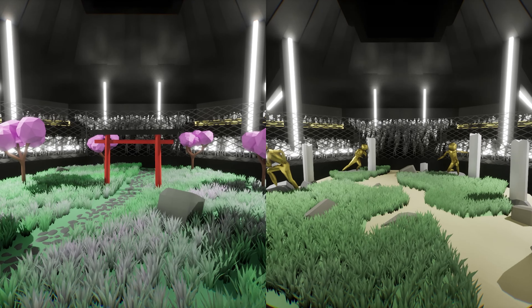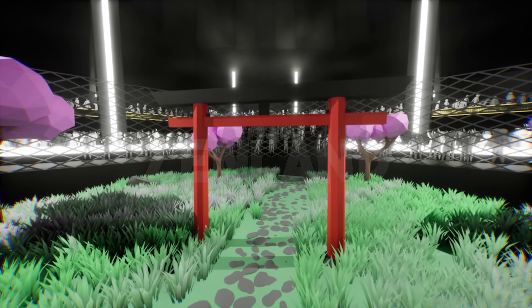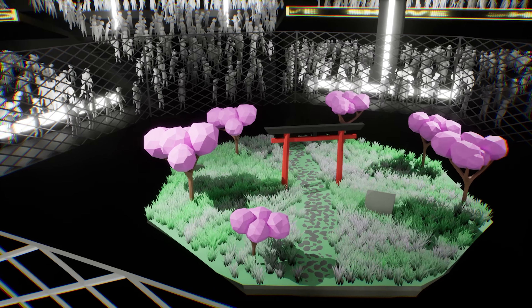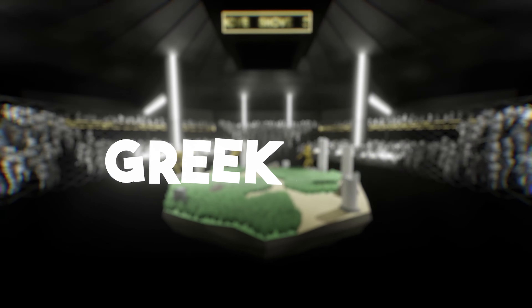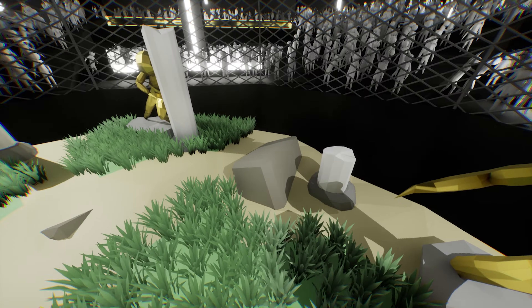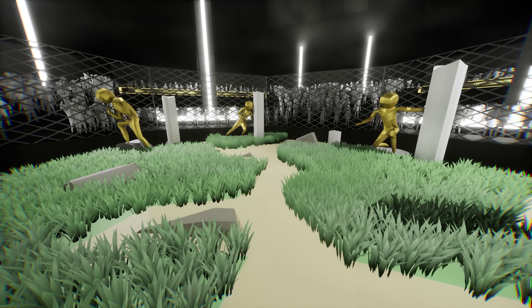It's time to introduce you to our two new worlds: Zenlin and Greeklin. Zenlin is a world inspired by Japanese culture — in this world you can find torii gates, cube-shaped rocks, fluffy pink trees, and nice wavy grass. For Greeklin, we wanted to go for a coliseum feel, so we added large pillars, rocks, statues made of gold, and more wavy grass.